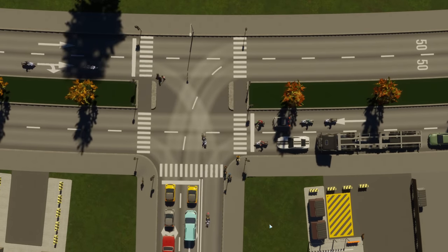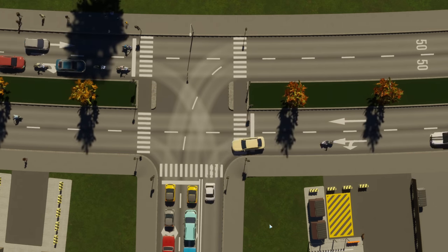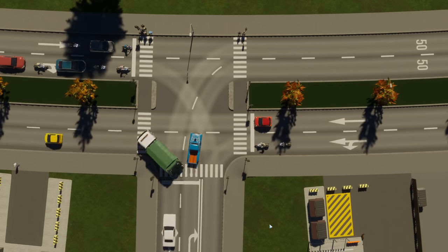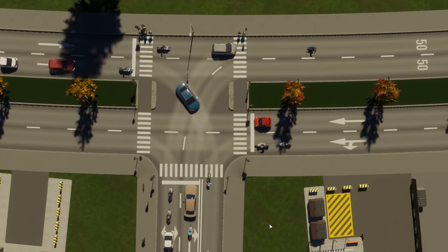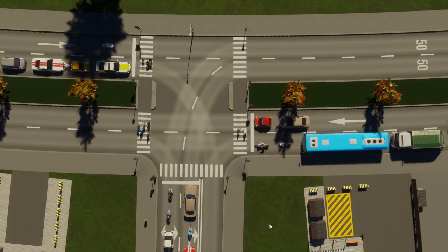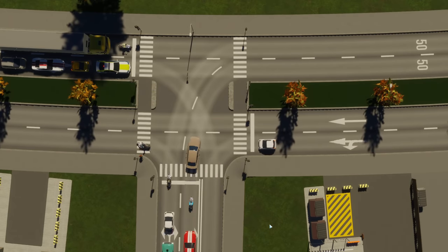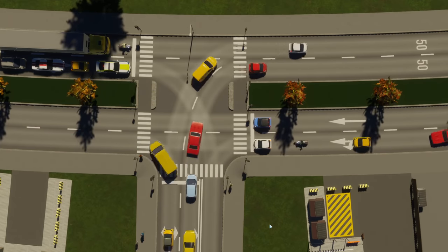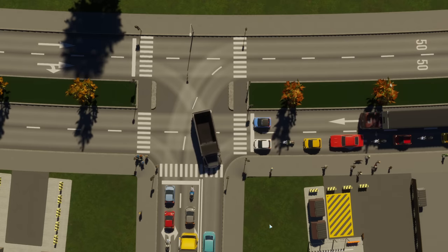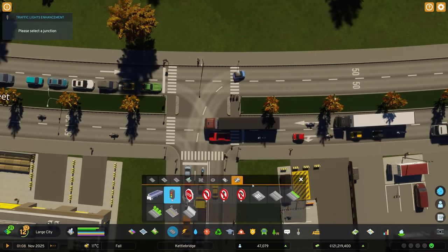Left gets a turn, right gets a turn — there are some u-turns in there as well. The bottom section gets a turn, then pedestrians. They have to wait, and then there we go — so it's worked its way out. Right, then bottom, then left, then pedestrians. That just works so much better!